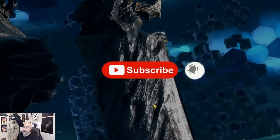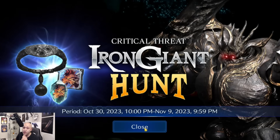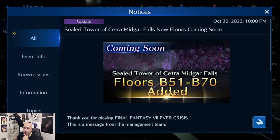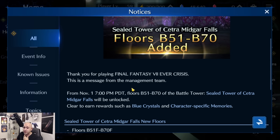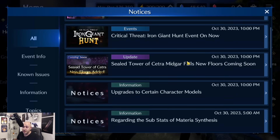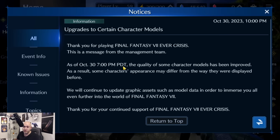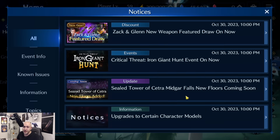We also have the critical threat out now, so we're going to have two videos out - first the banner one, and then the critical threat on the Iron Giant to see what he's all about and how to get ready to hunt for him for the next 10 or 11 days. New floors have been added to the Cetra Midgar Falls coming soon - from floors 51 to 70 added November 1st. Brand new crystals and character-specific memories are being added as well, plus upgrades to certain character models.